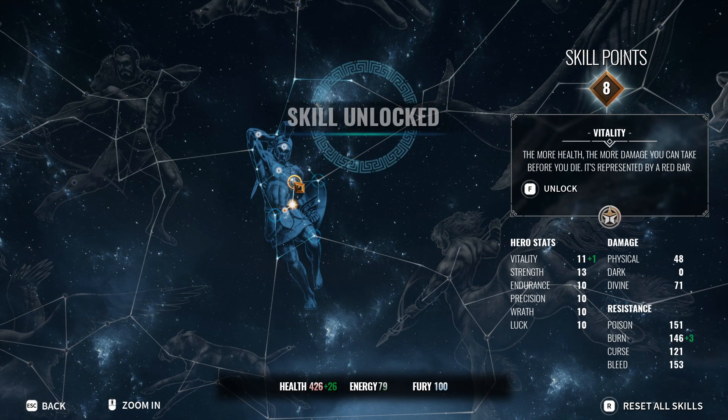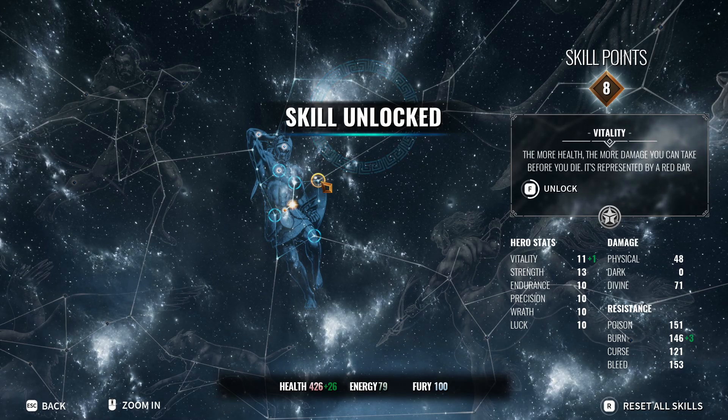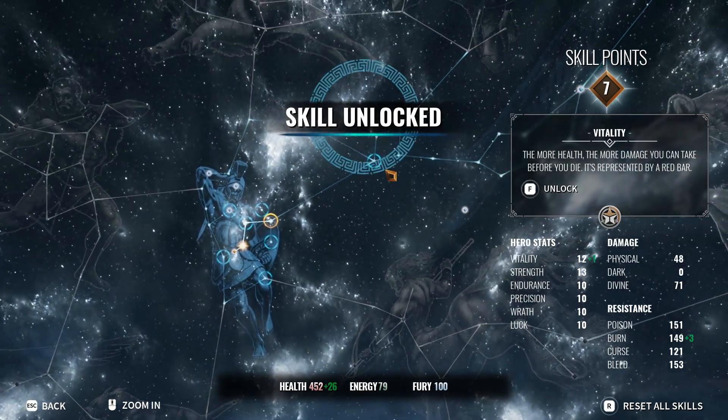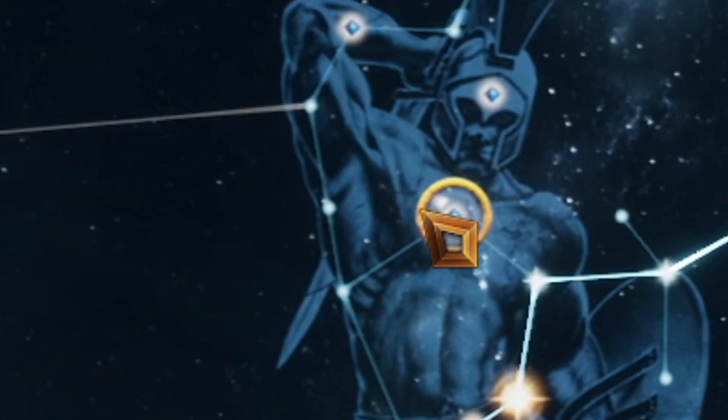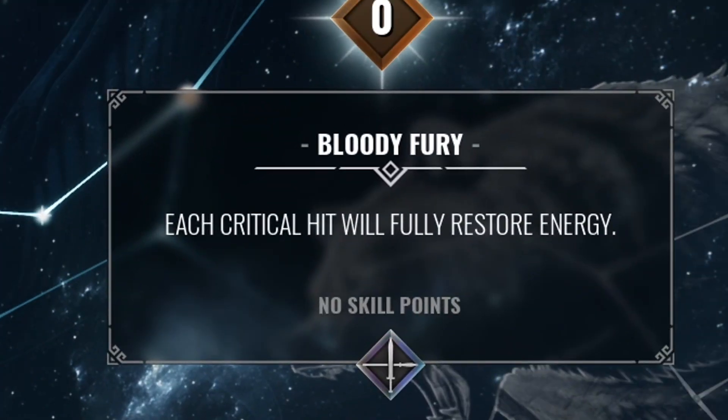While it may seem good to get the max amount of health and stamina at the beginning of the game, you do not want to do this as it limits what perks you can go towards early on — the circular nodes — and some of the perks are really really useful.